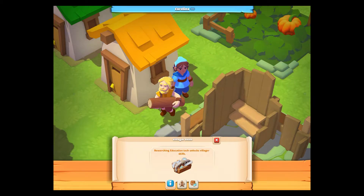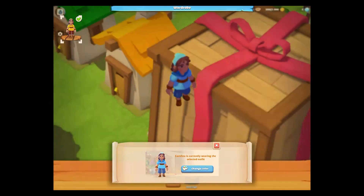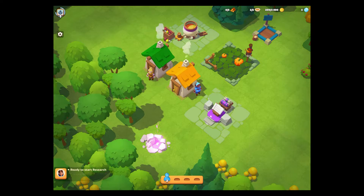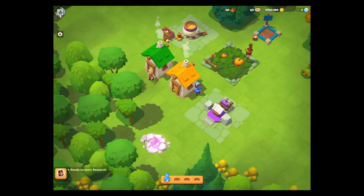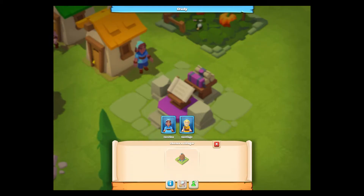Researching education skills — unlocks villages. So we finished that. Start building up, right, on my way. Ready to start researching the new thing. Enter the study and find the level-up for storage on the research tree. Choose a product you would like to research — this is sort of the skill tree. Let's go with old Santiago and get him going. It doesn't look like there's any speeding up at the moment, although this is just the tutorial.